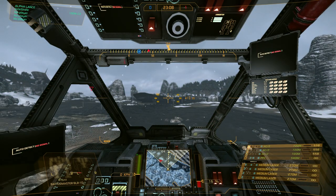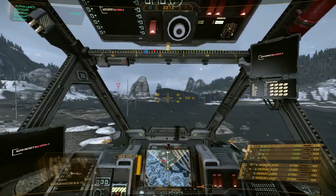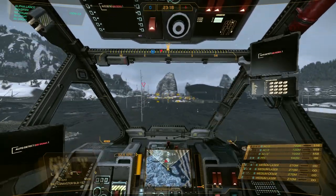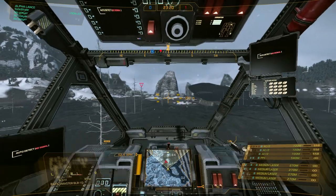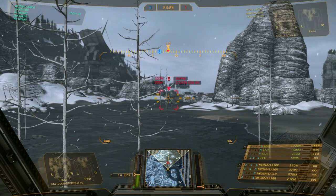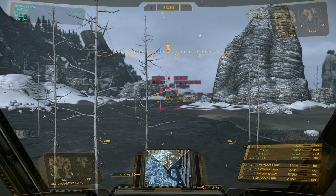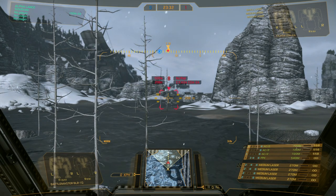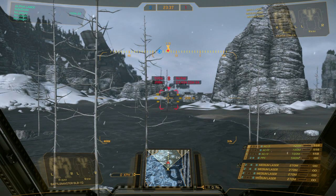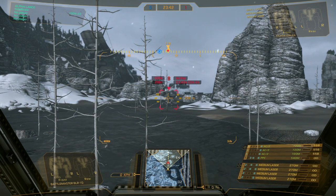Moving on to range — something I think even veteran players don't fully understand. When you're in the Mech Lab and you highlight a weapon and check the description, there are actually two ranges: a range and a max range. The range listed in the weapons grouping box is your optimal range. For example, autocannon 2 says 720 meters, meaning at 720 meters you do the full 2 damage.